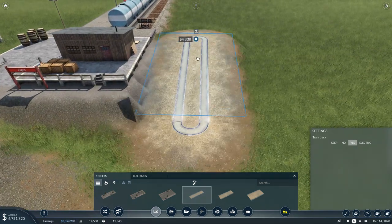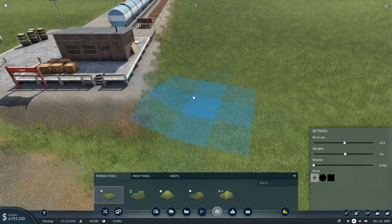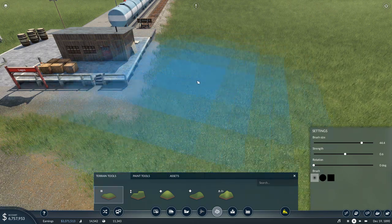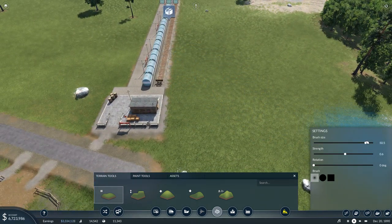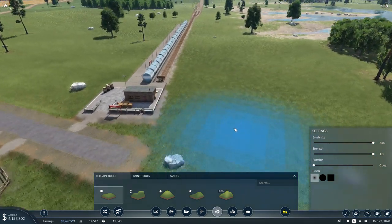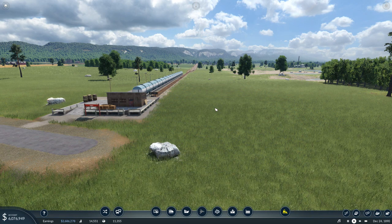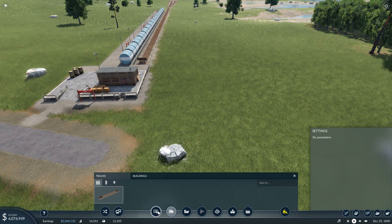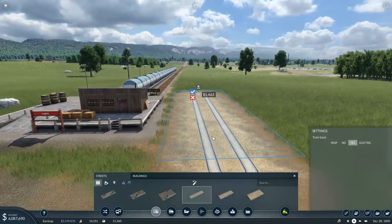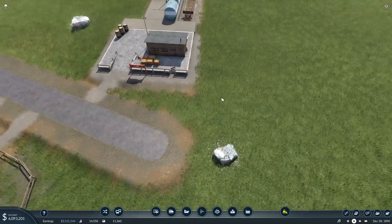Why are we not getting... because I think we're on the wrong elevation. Well then, let's see if we can fix that. Brush size — let's bring our terrain up a little bit. It doesn't look like it's letting me. Okay, that's fine.